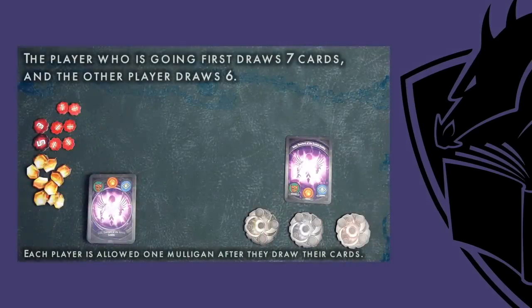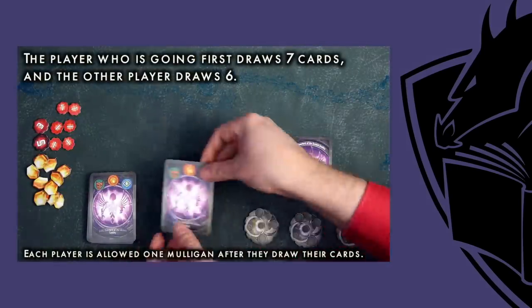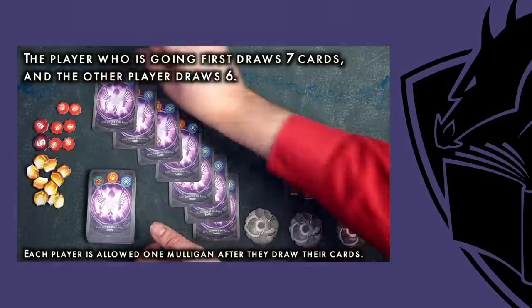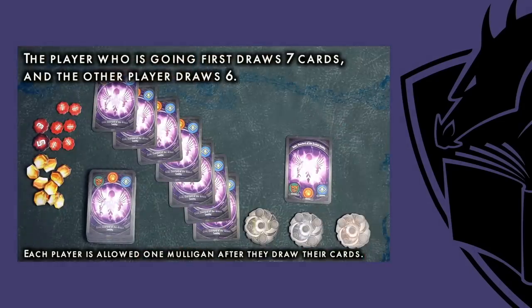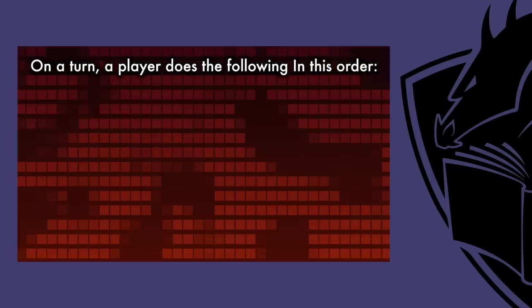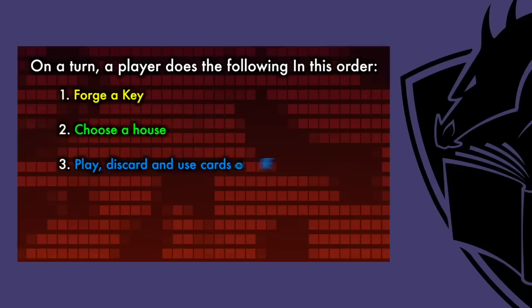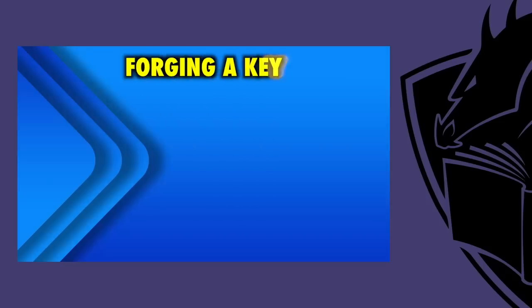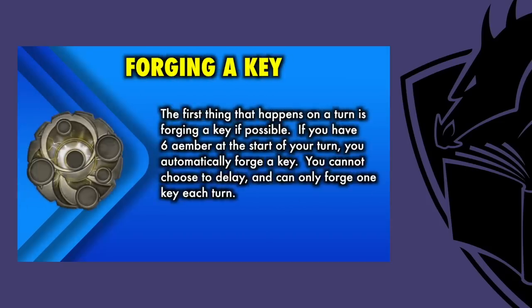The player who is going first draws seven cards, and the other player draws six. Each player is allowed one mulligan after they draw their cards, meaning they can reshuffle their hand into their deck and draw a new hand with one less card if they want. On a turn, a player does the following in this order: 1. Forge a Key. 2. Choose a House. 3. Play, discard, and use cards of the Chosen House. 4. Ready cards. 5. Draw cards. The first thing that happens on a turn is forging a key if possible. If you have six amber at the start of your turn, you forge a key.